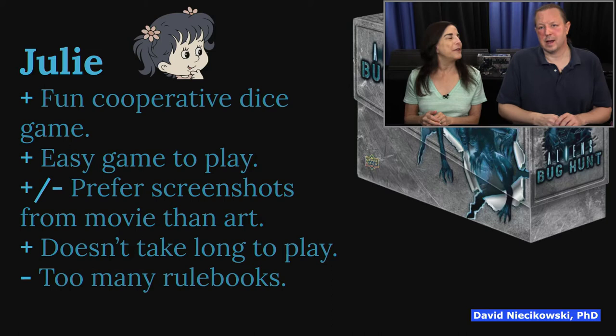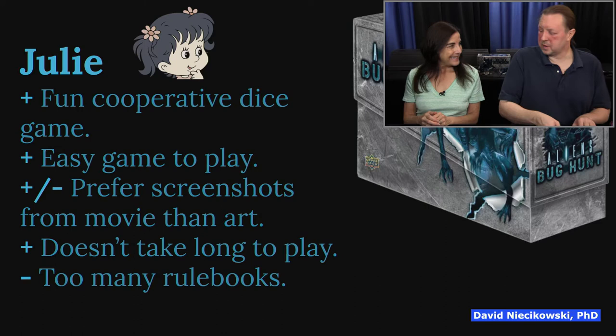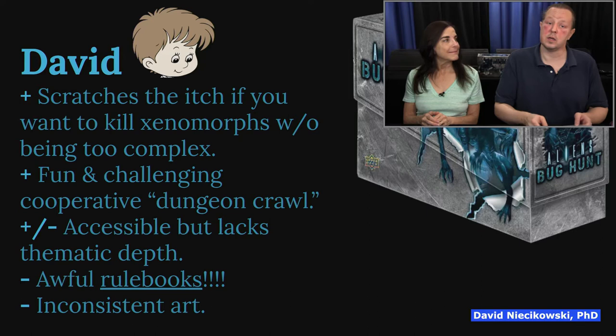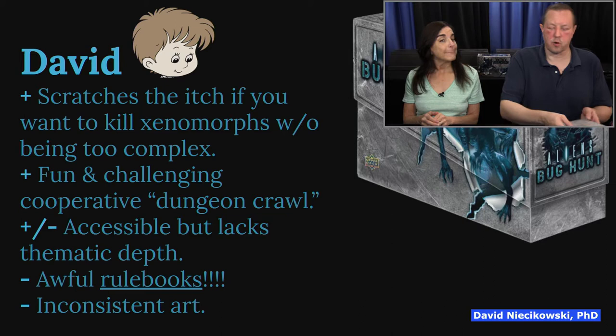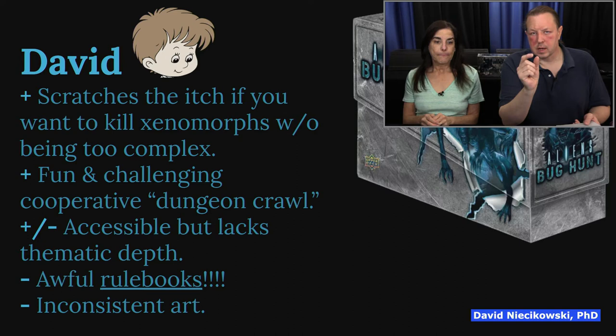Well, what a surprise that I'll be mentioning that in mine too. So it scratches the itch if you want to kill xenomorphs without being too complex. You saw us review Another Glorious Day in the Corps — if you want to play a tactical miniature game, take a lot of time, and plan things out, that could take an hour and a half. That would be the one to play if you want to experience that. But this is just the right amount of complexity and gives you the feel for it.